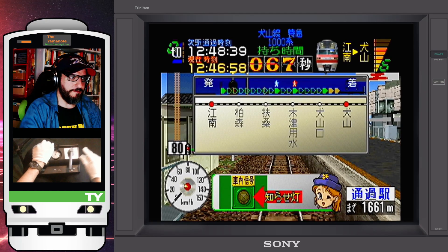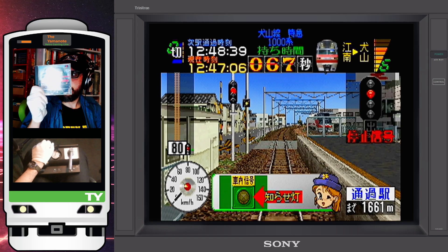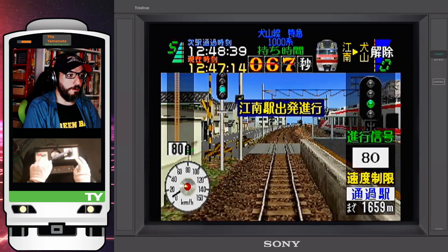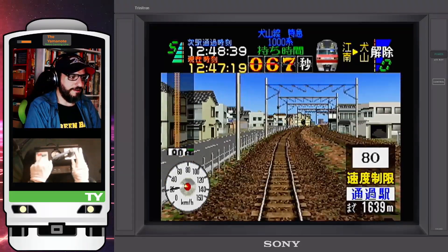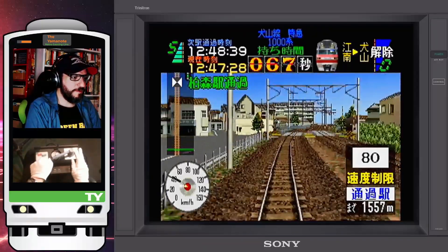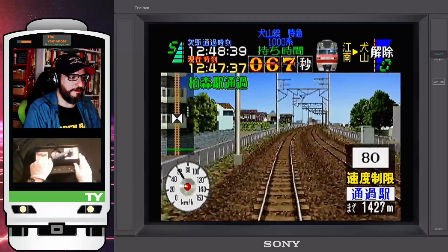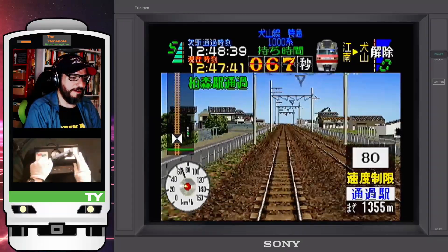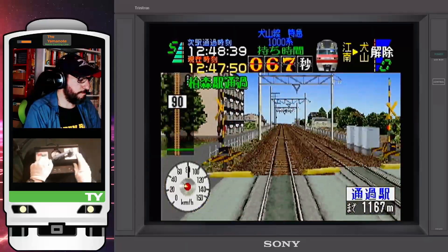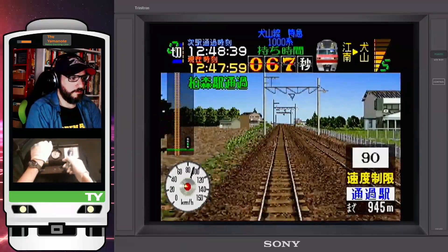Speaking of fronts and everything, we are playing the train that is on the cover of the game. And there goes another 1000 series. Green light, all the doors are closed, safe to depart — Shupatsu Shinkō! Departure clear. This is really a limit express sensation, with all the emotions of being on a schedule. Densha de Go Nagoya Railroad has a really different feeling compared to all the other games in the series, and that's also because of the trains. We've just left Conan with an upcoming 90 speed limit. Next we'll be passing through Kashiwamori.